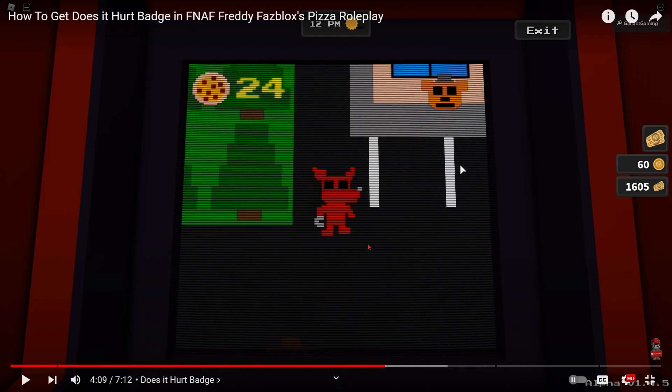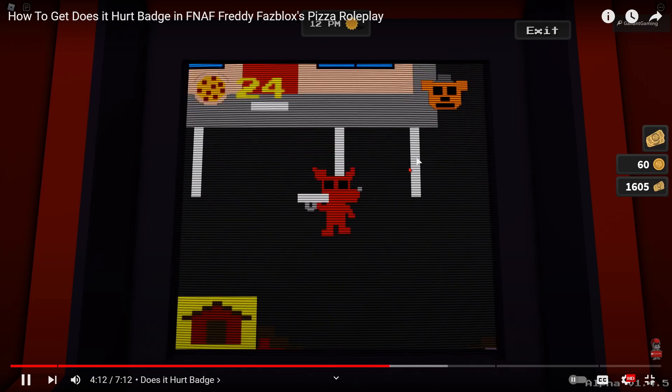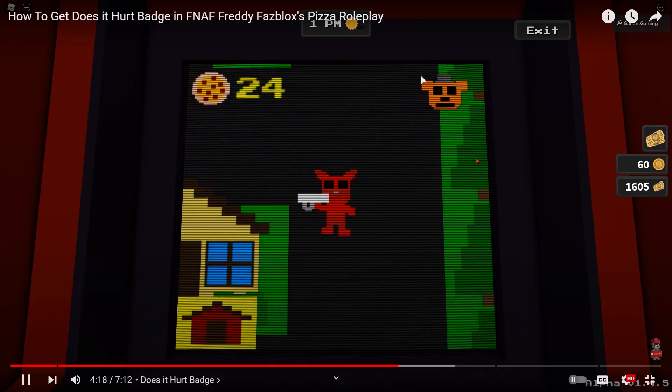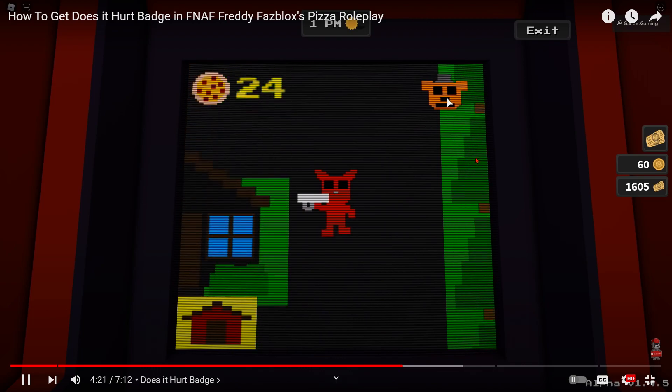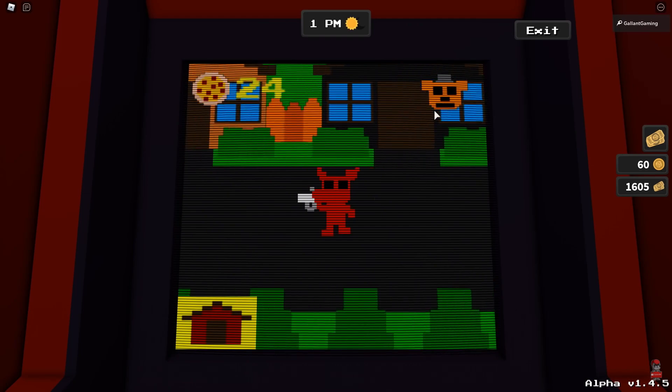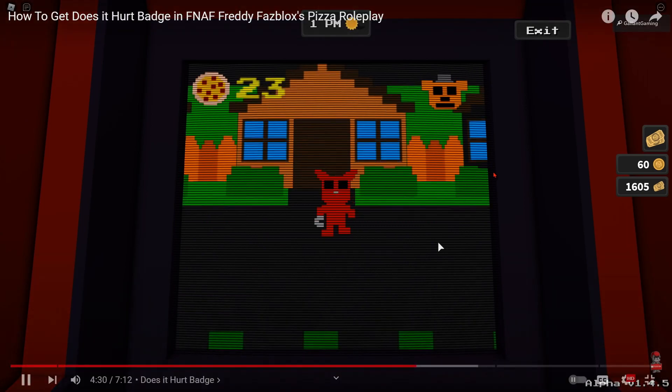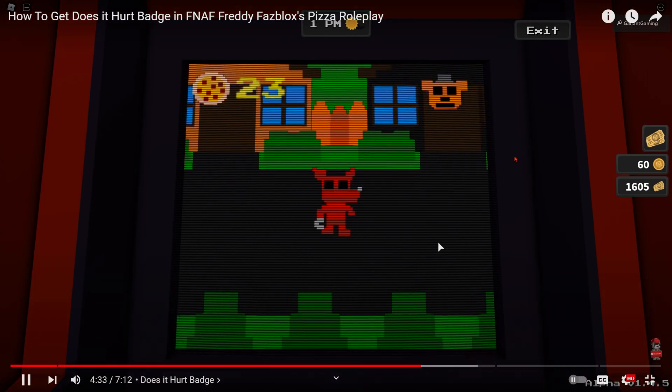Joshua here reacting: I'm also reacting to this video so you guys can also get the 'Does It Hurt' badge in case you can't get it on your main account. Back in the tutorial: so far so good. There is kind of a time limit but it's so long you don't need to worry about it. You can kind of see the time limit by Freddy's face — if he starts getting red and mad, you're running out of time and you gotta hurry up. So we're gonna do orange — another crying child.